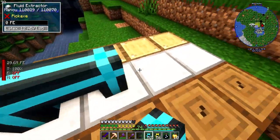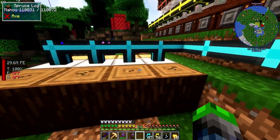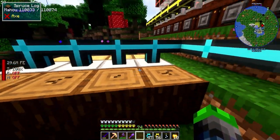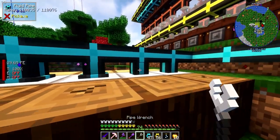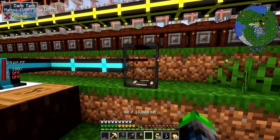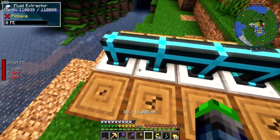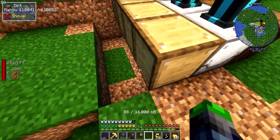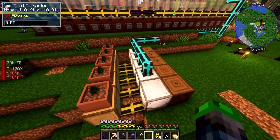We're going to grab the fluid out of here and we can automate it if we set up a botany pot over here and then just have a two by two - it will actually just pump this in and it'll be automatic, which is super duper cool. We are pulling out latex, and you can see we have 80 millibuckets of latex.